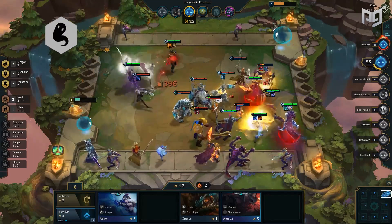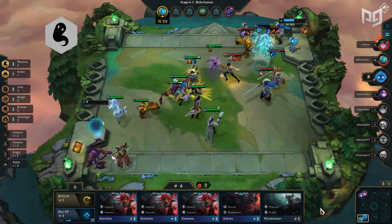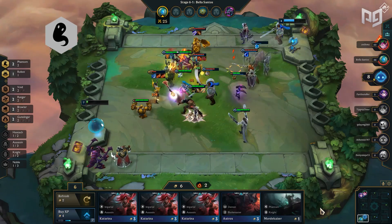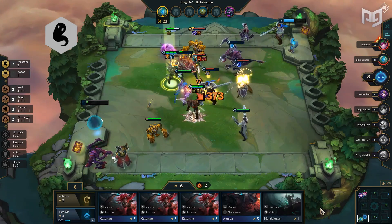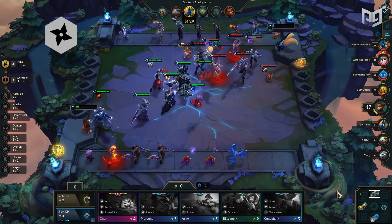The synergy everyone hates — Phantom. Kindred, Mordekaiser, and Karthus are all decent units in the meta, while providing a debuff to a random enemy unit that proves to be very annoying. Enemy has a three-star cannon hyper carry? Just Phantom it. With the Phantom synergy only requiring two units, it can easily be slotted in along with Knights, Rangers, and Sorcerers, making it easy to adapt.